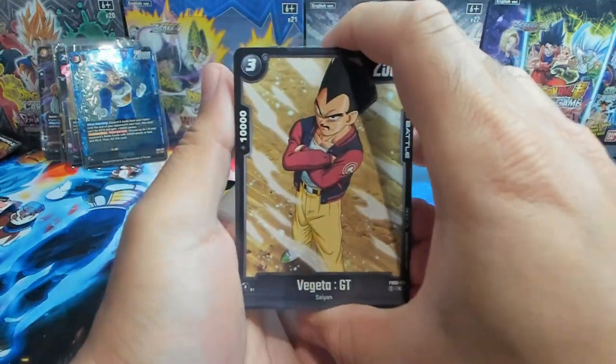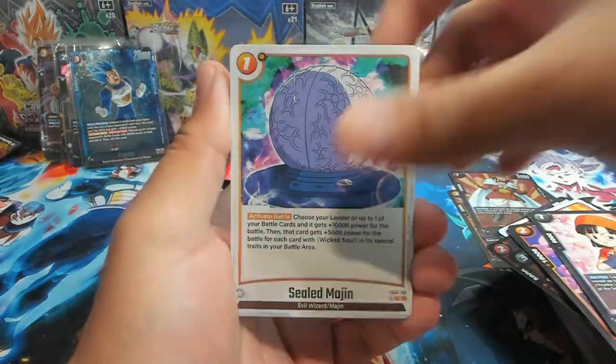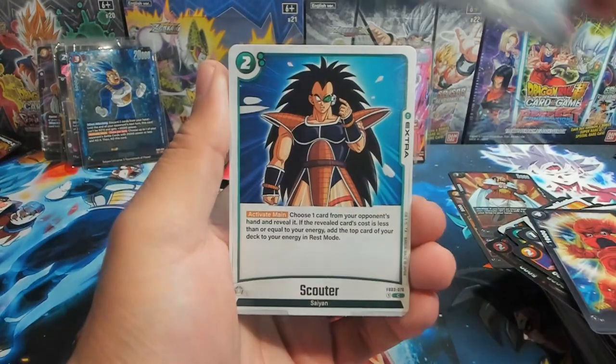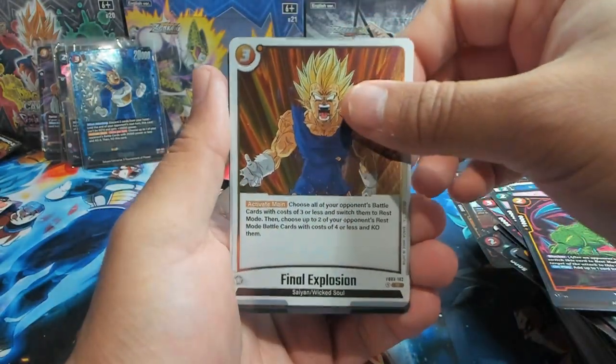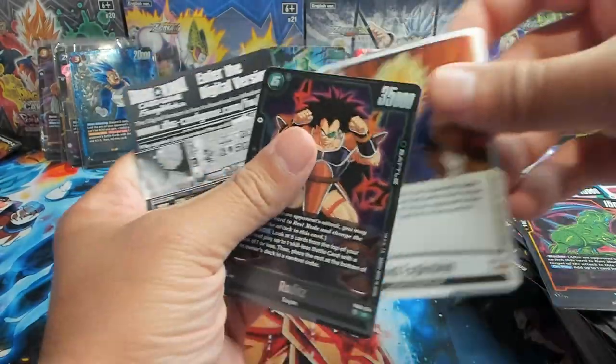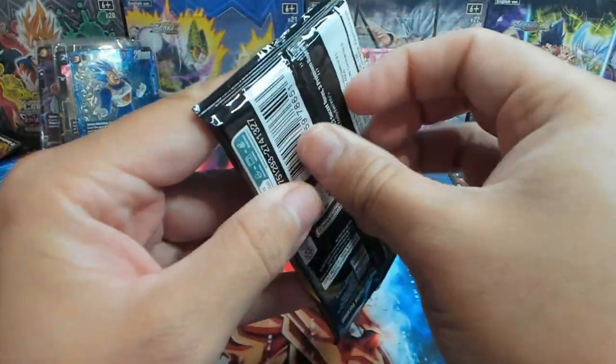Second to last pack — the man himself with the mustache, Pan. We have Akon Final Explosion as our first rare and Raditz as our second rare.